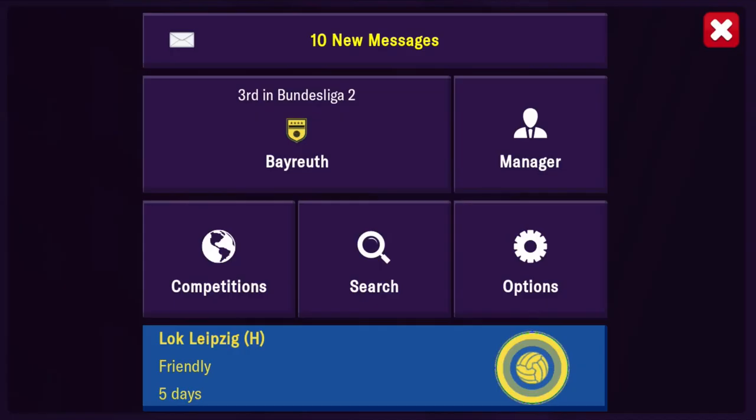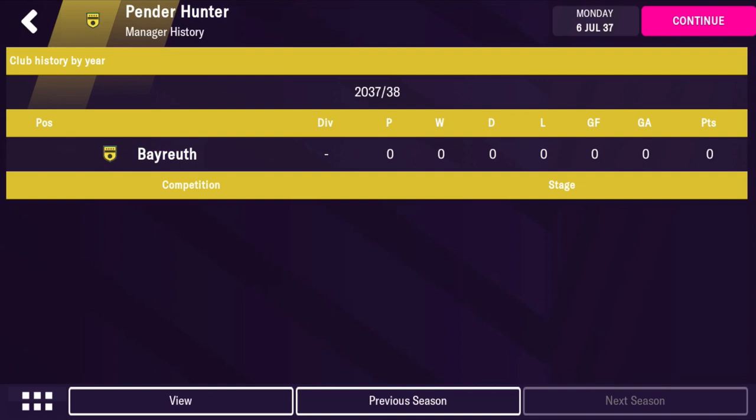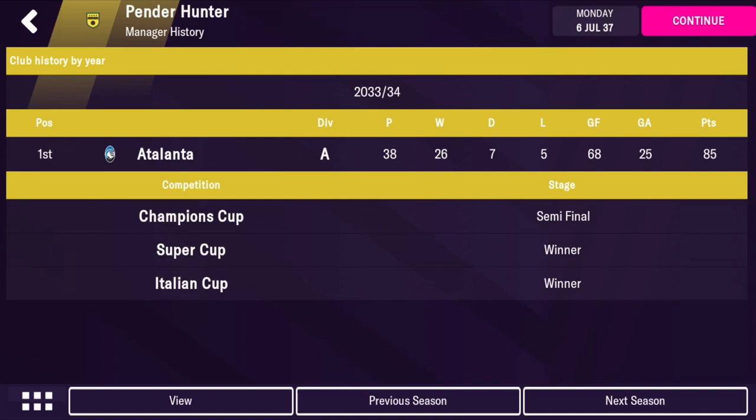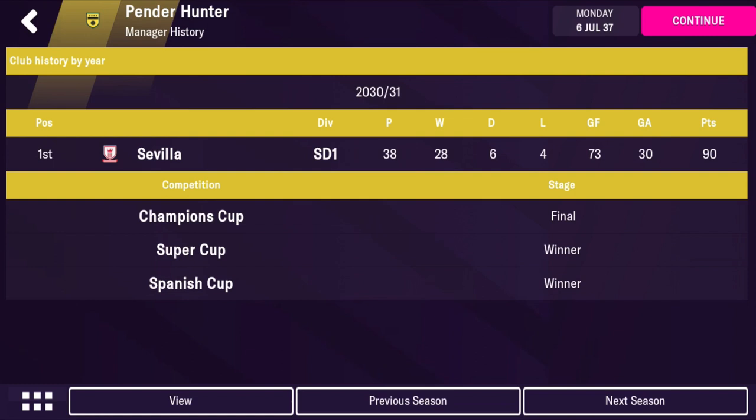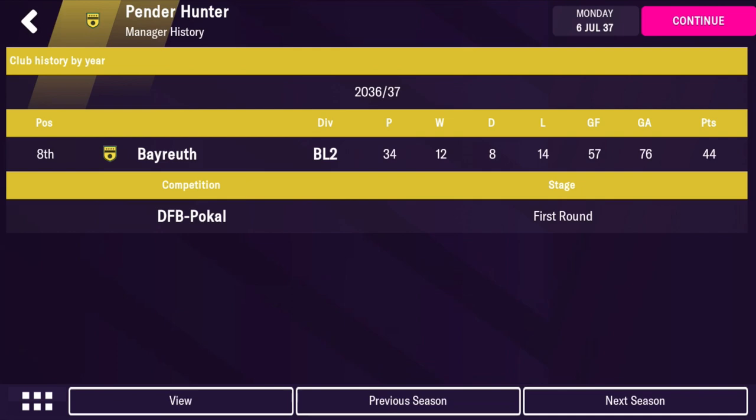That's the tactic. Now I'll show you the history before this team. With Atalanta: semi-final, 85 points, 25 conceded, 68 goals — won the Italian Cup and Super Cup. Season prior: 93 points, 34 conceded, 90 goals, runner-up of Super Cup, won first knockout round of Champions League and the Italian Cup. Before that came second, winning the Europa League. With Sevilla: came first in the league, 90 points, 73 scored, 30 conceded. Season prior: 87 points, semi-finalists in the Champions League. So it's going well — the tactic definitely works.